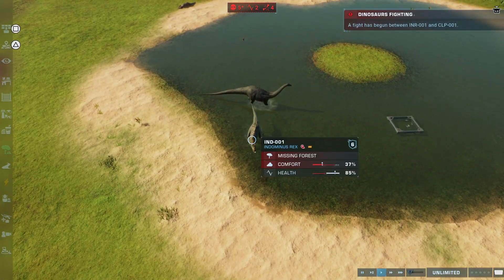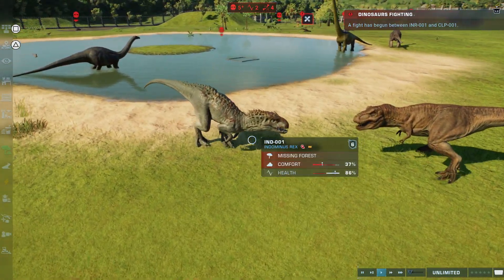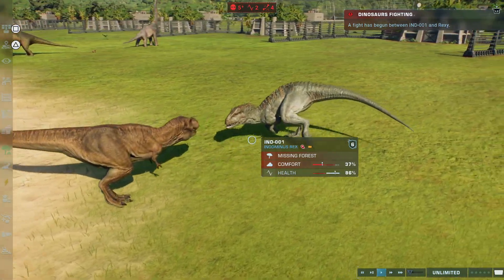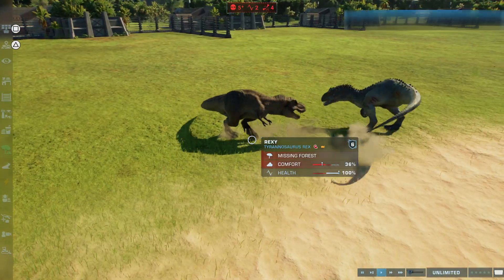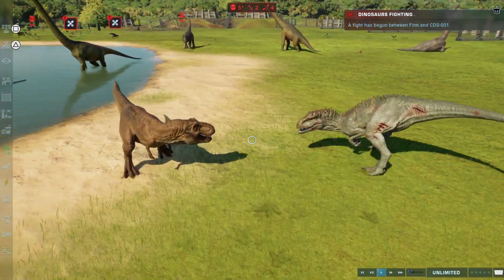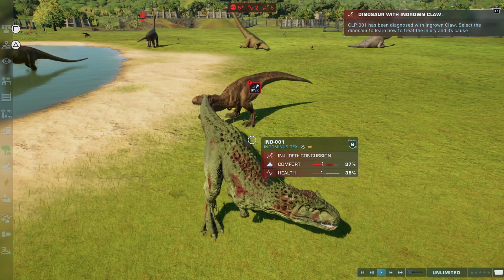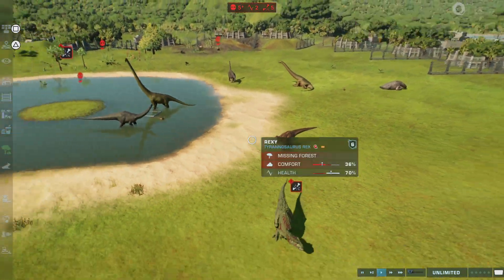T-Rex has the advantage because Indominus Rex is a little bit lower health. And just so you know, we will have a whole fight against every single winner - we are going to have at least five winners. Come on, T-Rex! Come on, Rexy! You almost killed the Indominus Rex - the thing that has been killing everything in this game.